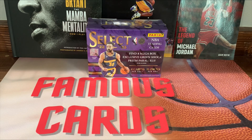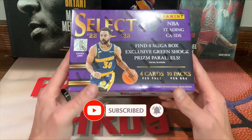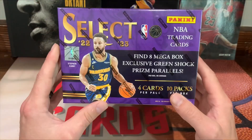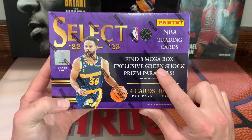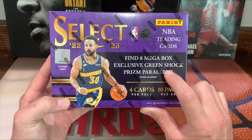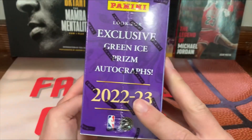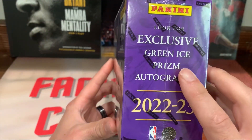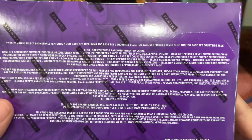Hey, what's up guys, Famous Cards here, hope you guys are having a wonderful day. We got another new product - we got the Select Mega from Fanatics. The difference between these and the Walmart and Target ones: you're looking for eight mega box exclusive green shock prism parallels, and we're also looking for the exclusive green ice prism autographs. Here's everything that you can pull.